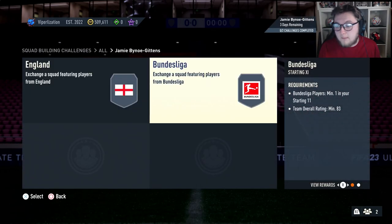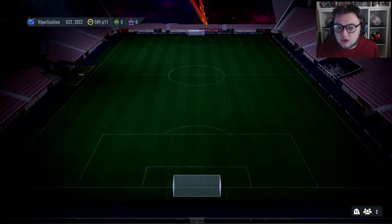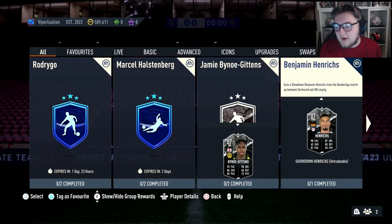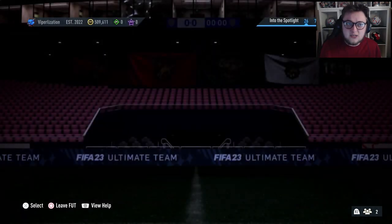Two squads for Bino Gittens - that is a difficult name to say. Then Benjamin Henricks is going to cost you one squad, which is just going to be an 84. So 83 and 82 for Bino, and then an 84 for Henricks. Quite an even game, to be fair - going to be hard to call this one.